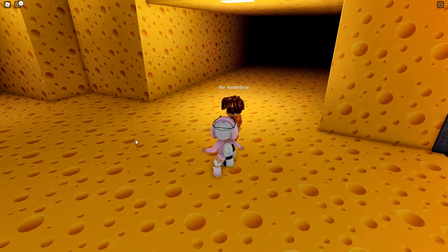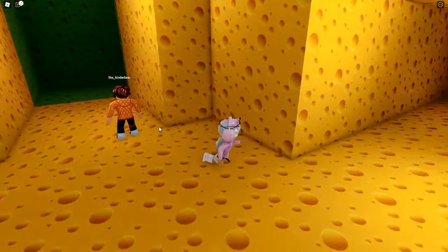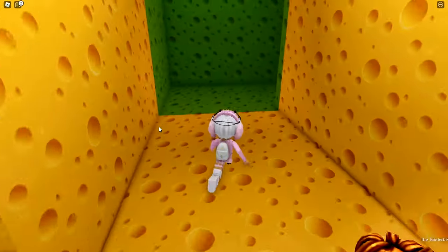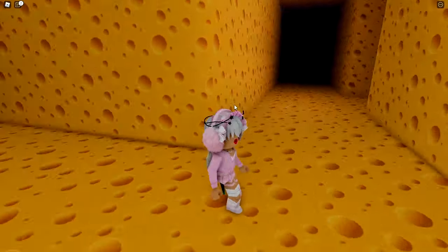When you enter the maze you are currently in the safe zone, so you can go straight or you can go right. We currently want to go straight because this way we can get to the green key faster.